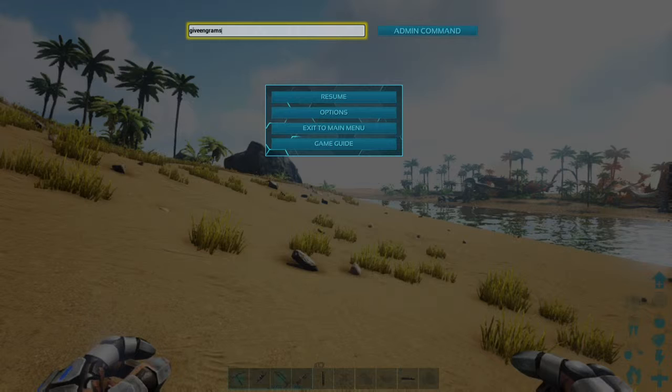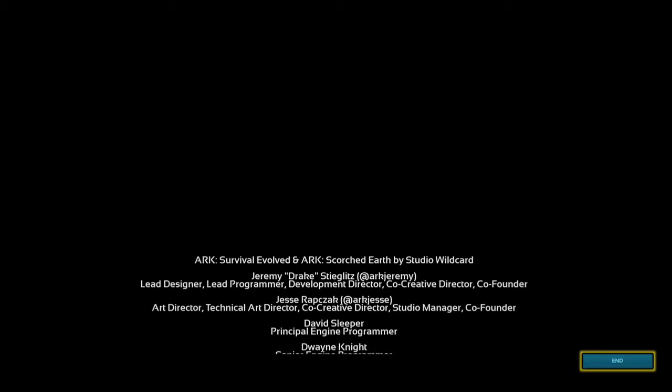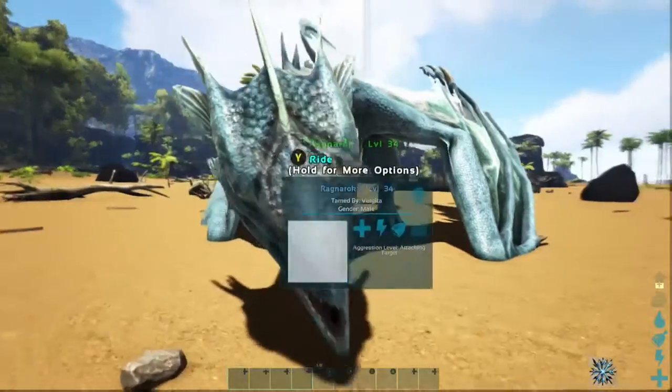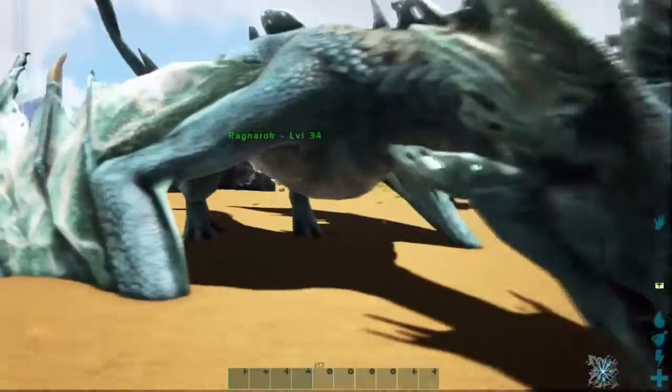The player command is 'PlayerCommand Ascend2' — capital A on Ascend — so it's player command, space, Ascend, number two. It opens up a little menu like this and you've ended the game; you even get the achievement saying that you've gone past the beta, get some new stuff. You can watch the end credits here but I decided to skip it.